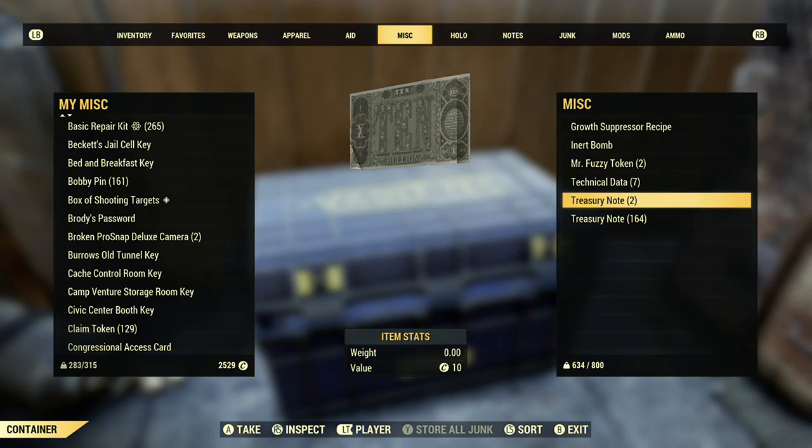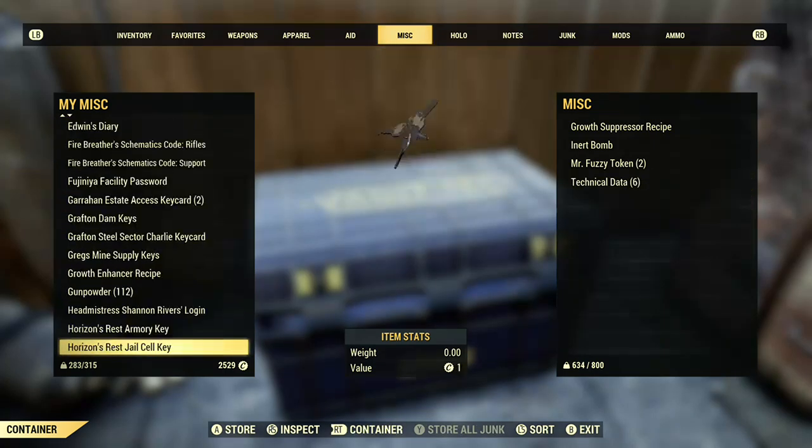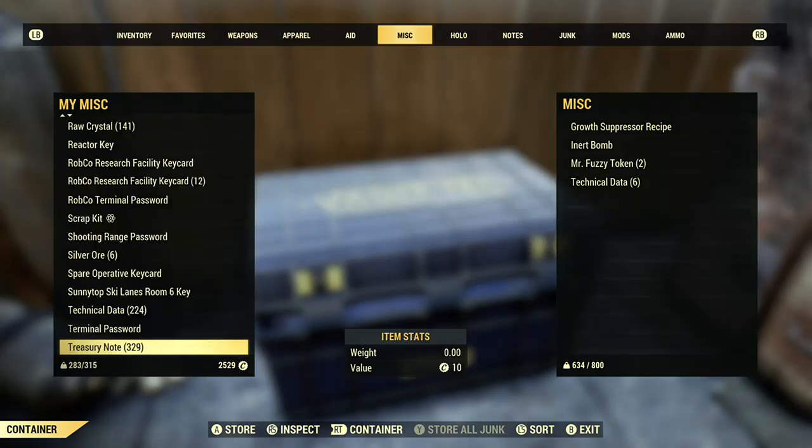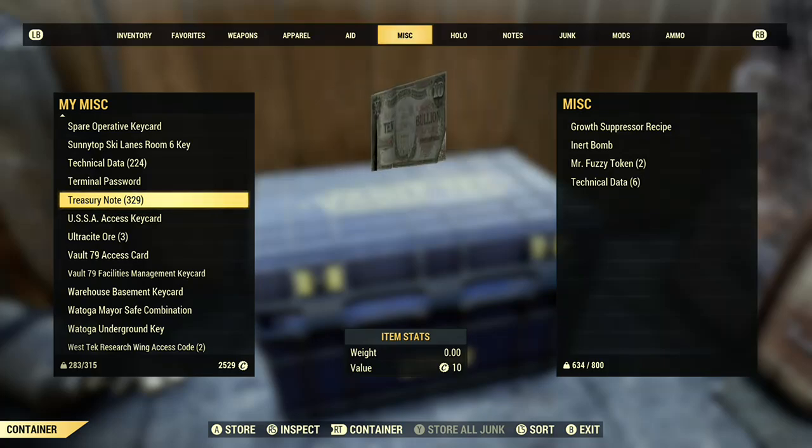Let's see where we're at. We started with about 165 treasury notes — now we have over 300. So there you go, that's how you do it.